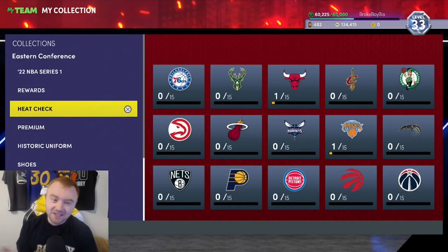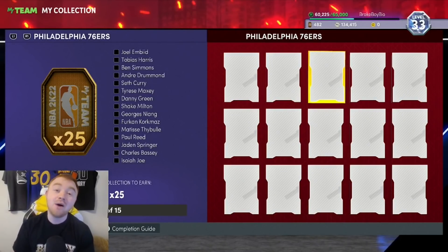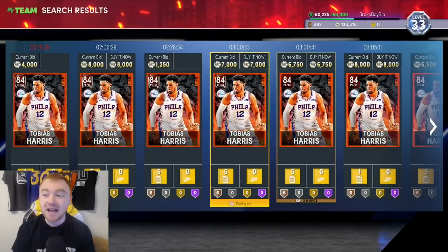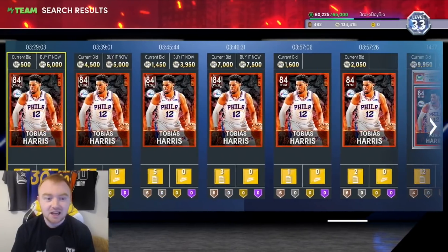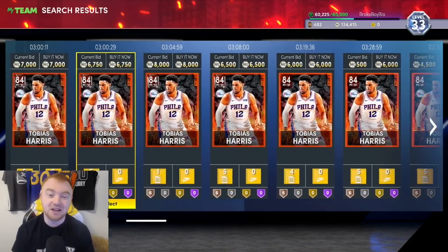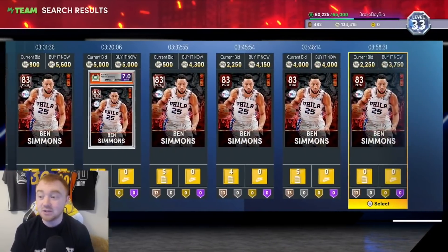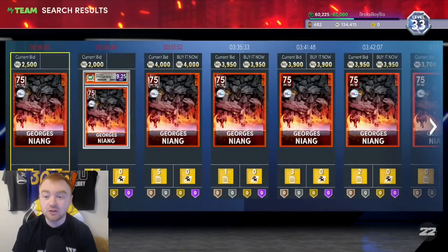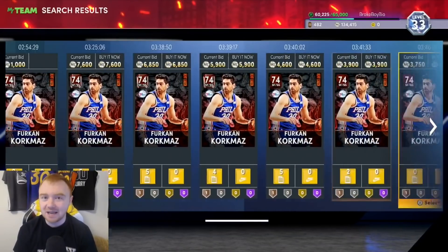A new method this season — the number one thing I want to talk about is Heat Checks. Heat Checks are really good for making MT especially when they first come out, which is why I'm making this video now. When they first drop they have really good value because people are opening packs. They're a little cheaper this year than last year — a guy like Tobias Harris is going for 3,950 MT, and if you time it right you could still sell for around 6K.